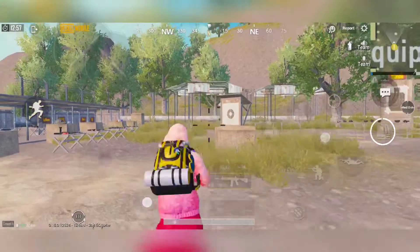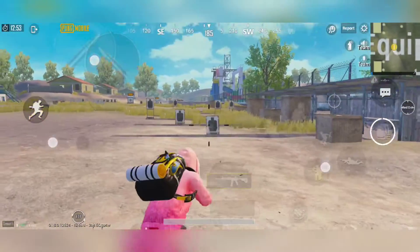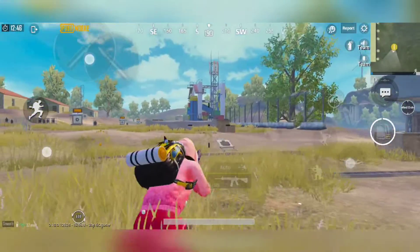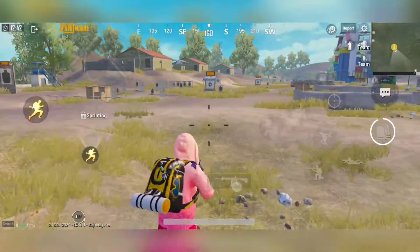So what you want to do — this is a drill, guys. You can see here: crouch, target down; crouch, target down; then crouch, target down; then jump, target down; then prone, target down. And then with ADS, you will not hit the front target.